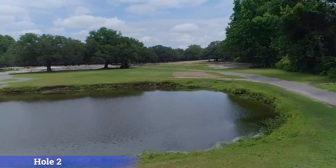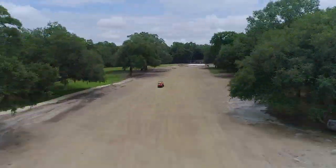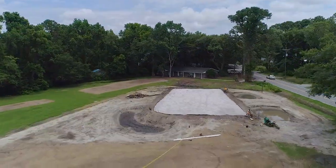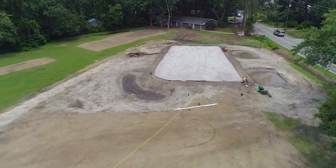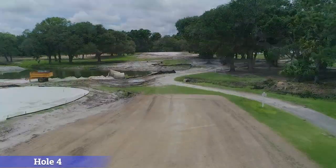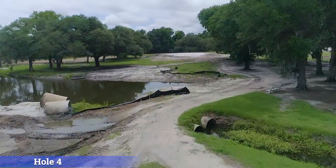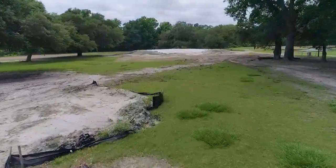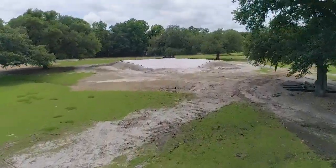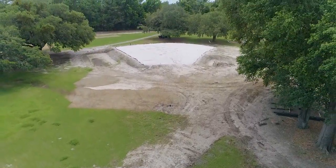After facing the course's largest green on number one, the player is faced with the smallest green on the course at the second hole, arguably Muny's toughest par five. Inspired by the 11th at St. Andrews and known as Eden, the fourth is the first par three on the course and features a newly constructed pond near the tee and an expanded green that sits perched above bunkers both right and left.